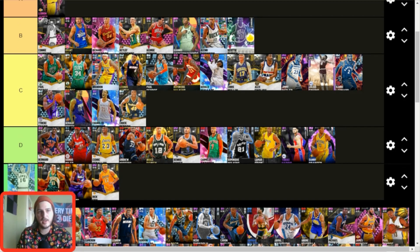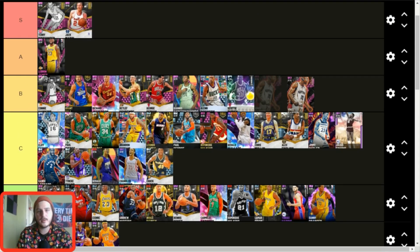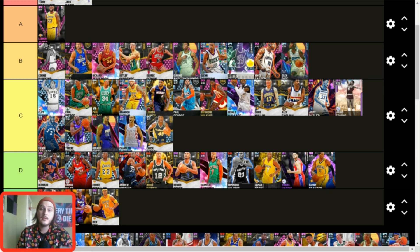Cliff Hagan — C tier. He's good but mainly an offensive sniper, doesn't play great defense, and doesn't have good size at small forward. He's better as a two guard. I'd use all the B tier guys over him at the small forward position. Vince Carter — B tier. He's outdated but still a good card and we haven't gotten another Vince Carter yet. Glenn Rice — definitely B tier. He's basically Cliff Hagan but with a better jump shot, six-foot-seven, better size, faster, and plays better defense too.